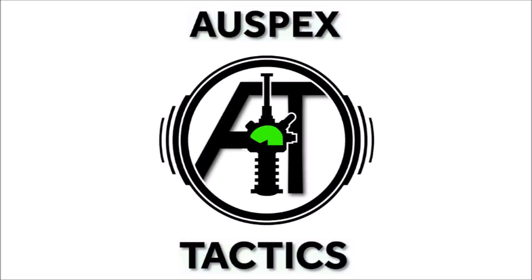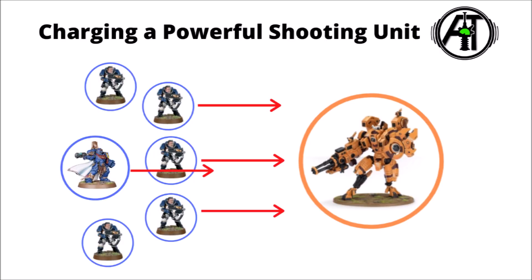9th edition has made characters just a little bit more killable for multiple reasons: more targetable by heroic interventions, easier to draw a line of sight to them with the Lookout Sir rules being a bit more restrictive than the old character targeting rules, but also now when they tag a vehicle or monster in close combat, that vehicle or monster might still be able to shoot them if it has a big gun that doesn't have a blast special rule.